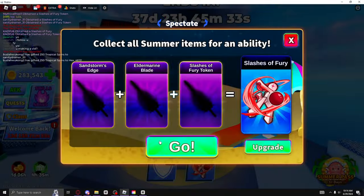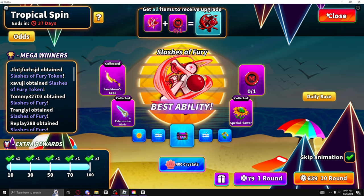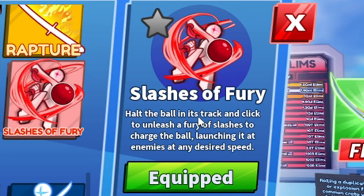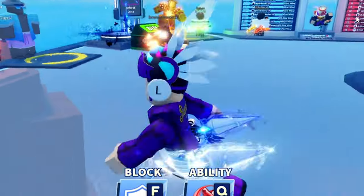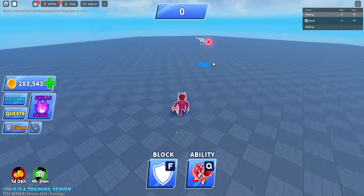Now we gotta go to the main part of this video, which is the tropical spin. As you can see, you get the best ability: Slashes of Fury. It says 'hold the ball in its tracks and click to unleash a barrage of slashes to charge the ball, launching it at enemies at any desired speed.'